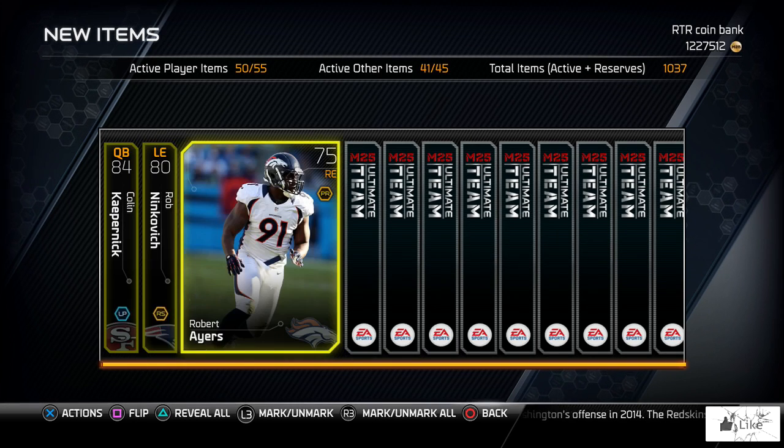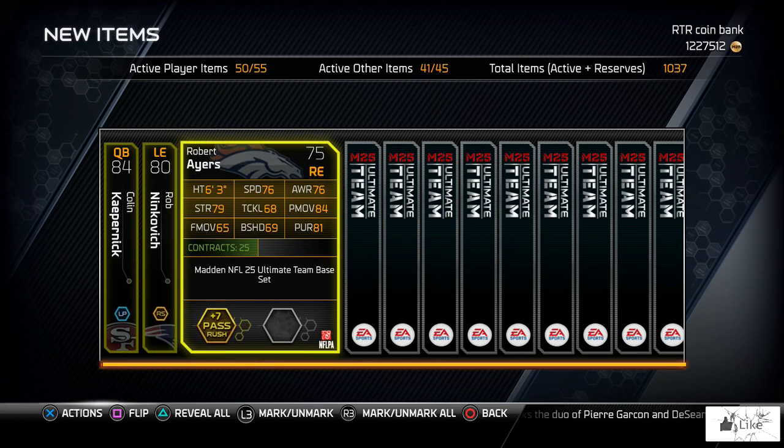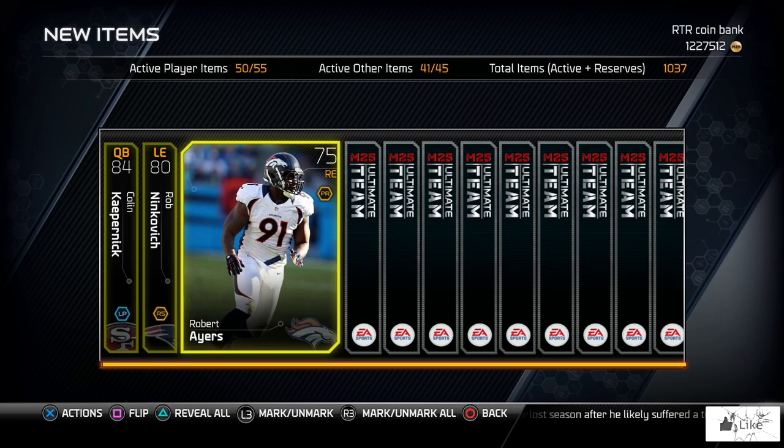We pull the base Robert Airs — at least we have something here during the Most Wanted promo. I actually pulled DRC earlier but wasn't recording, so this is the second card I've pulled during this promo. Right before the video I checked his price and he was going for about 30,000 coins, so that's a solid pull. I'm happy to pull something from the Most Wanted promo.